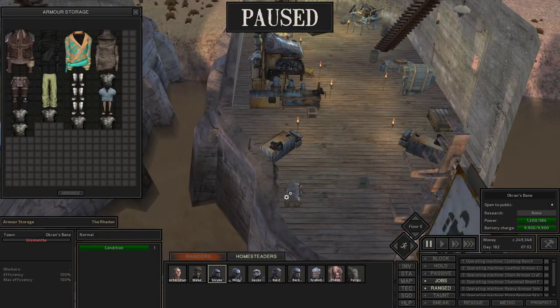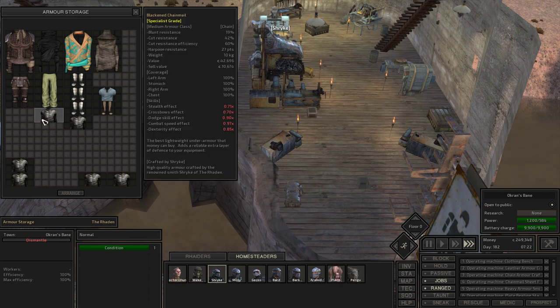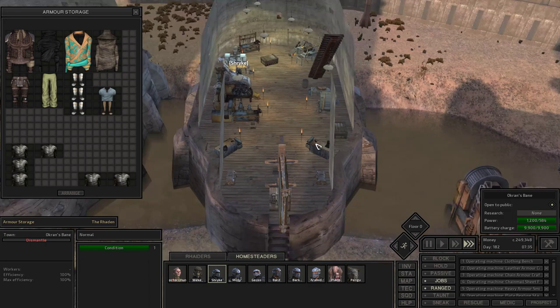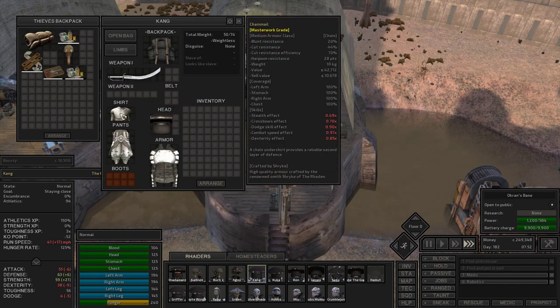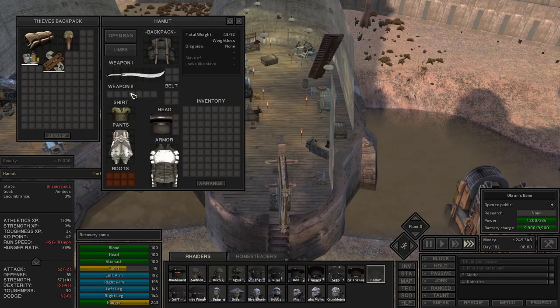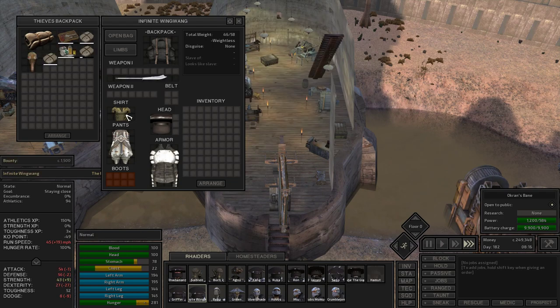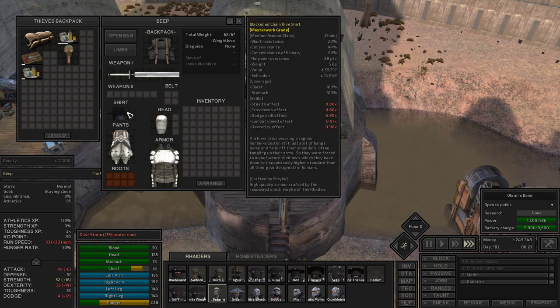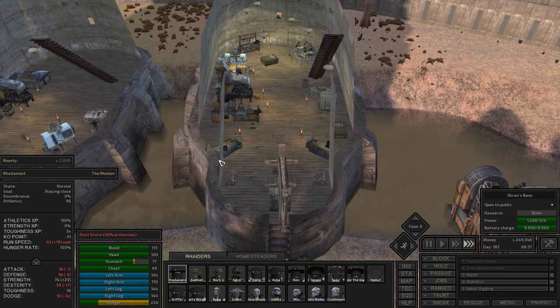Shrike — have I gotten anything nice out of you? Oh yeah, there's some masterwork — two of them in fact. And I'll separate the specialist out too, because specialist is probably still going to be better than my leather armor. Let's see who needs it. All right, Homet needs it — in fact that might have protected him from his coma. Griffin needs it. Wing Wing needs it. So three more masterworks, four if you include Kang's regular chainmail, and we'll be all set.